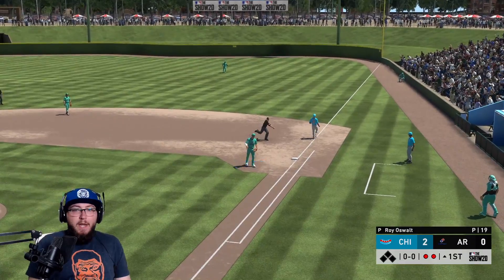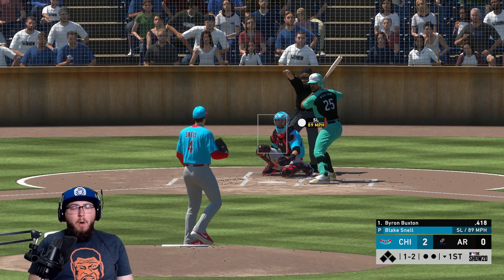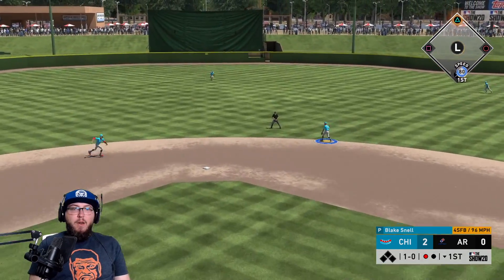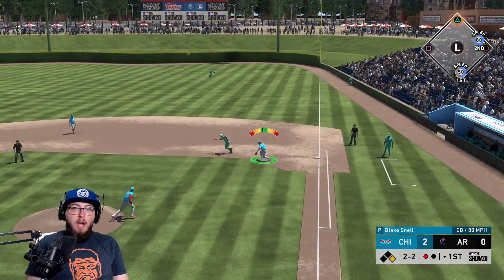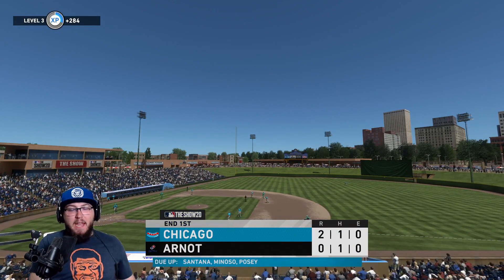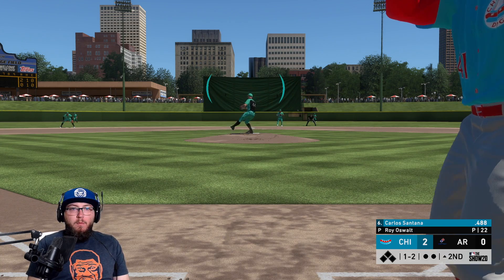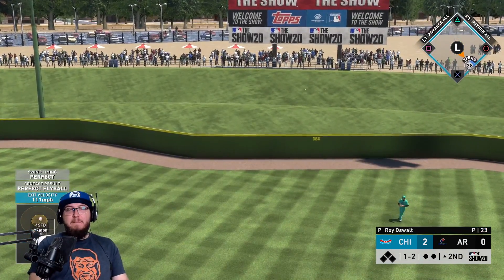We get two runs here in the first thanks to the Chipper Jones home run. With two outs and an 0-1-2 count to Gary Sheffield, we get a groundout. Then in the next half-inning, Blake Snell gets a strikeout. He gives up a hit up the middle, but then Carlos Santana bats it down and we turn a double play — Carlos Santana, you guys know the deal with him.